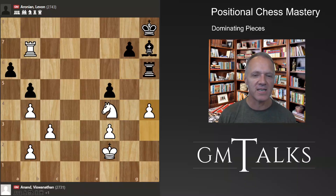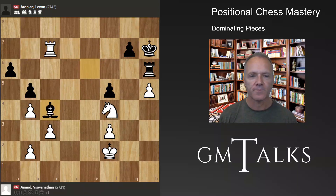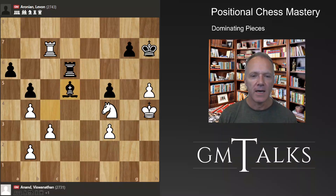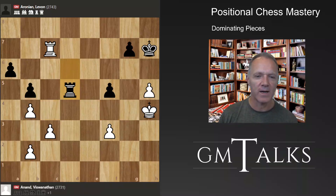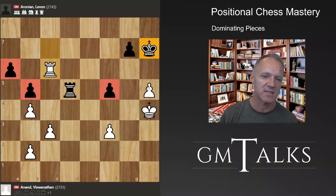After h4, there's a little trick: check and check, and we again have the family fork — Black can resign. After h4, it's of course completely winning. This is rapid chess, so something could happen, but White is a clear pawn up with total control. The bishop, even though it's getting out, is still bad. The f-pawn, a-pawn, and b-pawn are all weak for Black. White will probably win two pawns and the black king on h7 will be a liability. This is roughly plus six by the computer — easily winning, with the a-pawn dropping immediately.